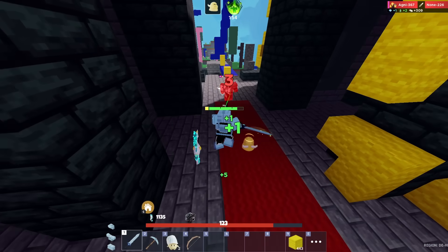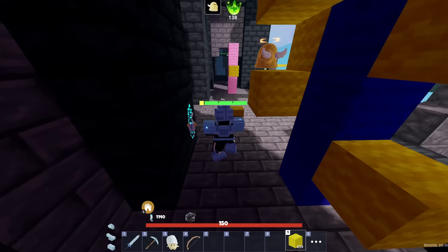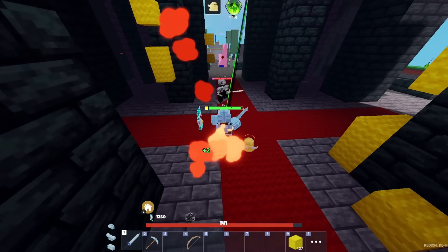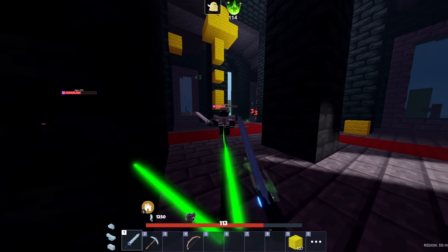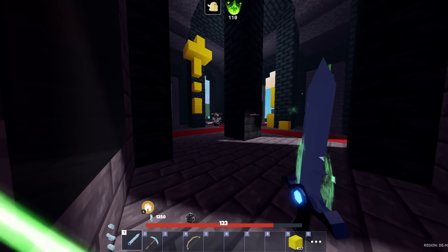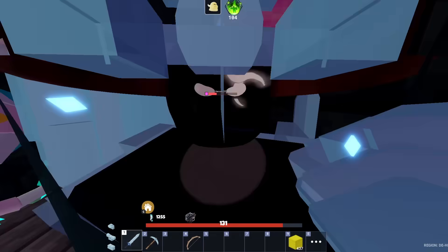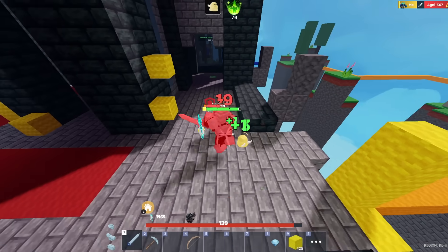No way he stole my kill there. He blew himself up — technically that was smart on his behalf for not giving me the stack, but he definitely did not mean it. 2v1, bring it on. I'm literally just going to stand still, I'm not even trolling. They both got to one health before. This is probably a bad idea. You really don't give up, huh? None of you give up, it seems like.